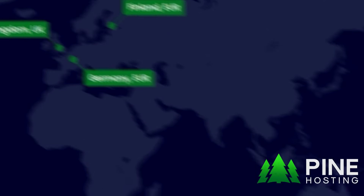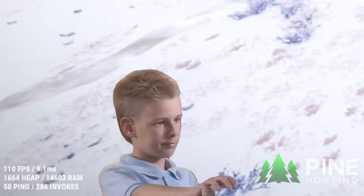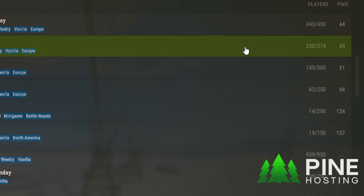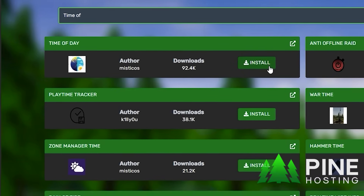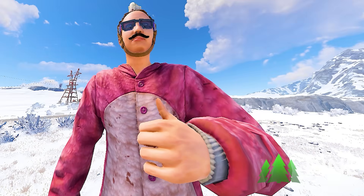No matter where you are in the world, Pine Hosting has a wide range of global locations and anycast DDoS protection, so you'll always have the best possible ping, which will also boost your server rank. Plugins only take one click to install with their Umod plugin, which makes it perfect for noobs like me.